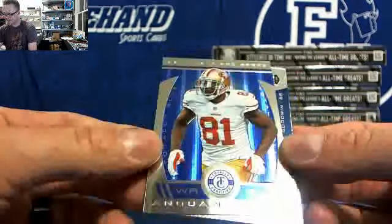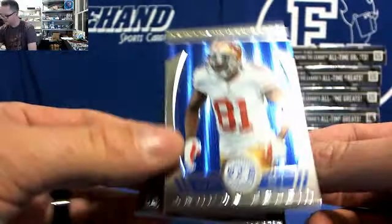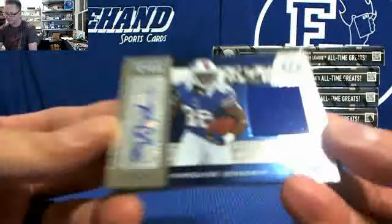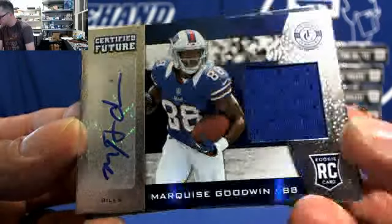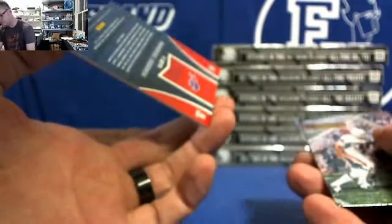Go Aztecs! Anquan Boldin for the Niners, numbered 99 blue. And the hit is an autographed jersey — Marquise Goodwin, Bills. Bills have four hits now. Jimmy Bags has the Bills this round. Bills are spread.